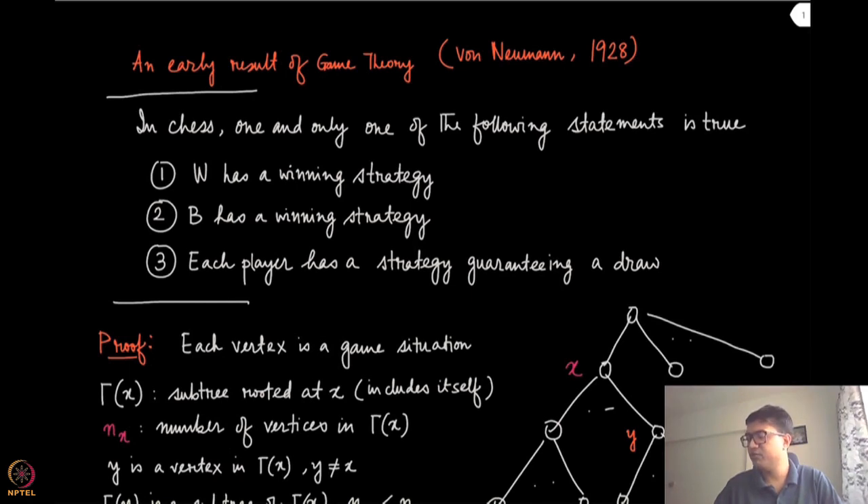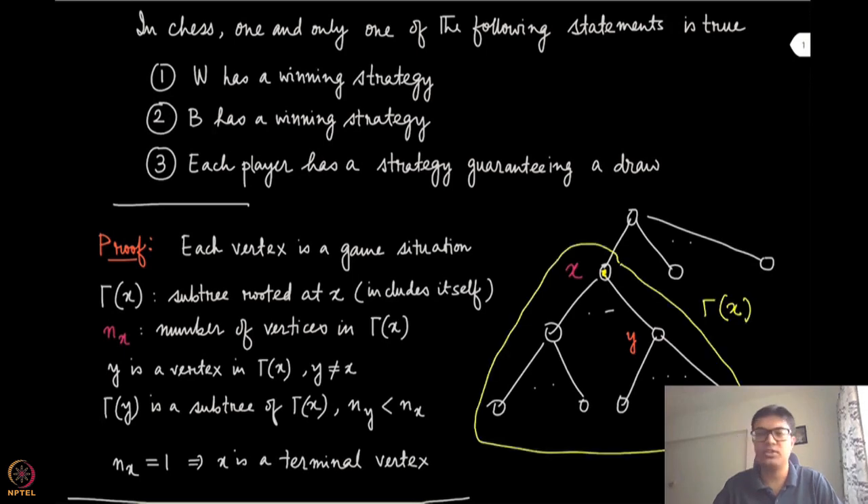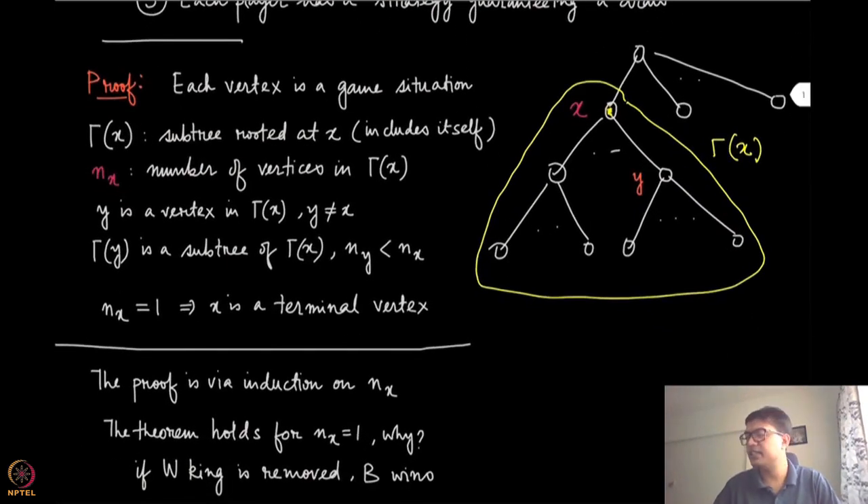To prove it, we will have to develop a little more notation. Each vertex in the game tree of chess is a game situation, because once you are given a specific node, you exactly know through which path it has been reached, and therefore you know the whole game situation. We denote by gamma of x the subtree rooted at x, including the node x itself. We also have the notation n(x), which denotes the number of vertices in gamma of x. Because it's a finite game, there are exactly n(x) vertices in gamma of x.